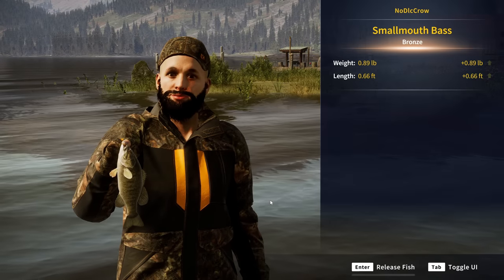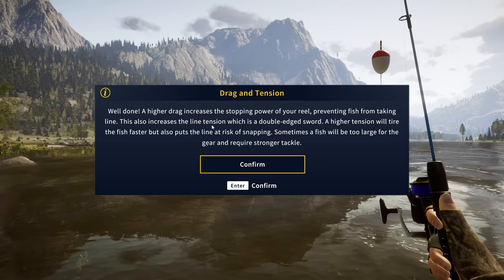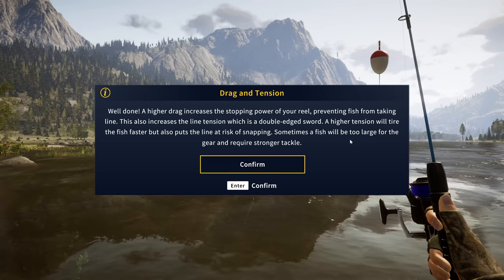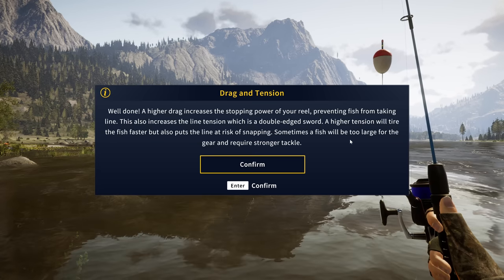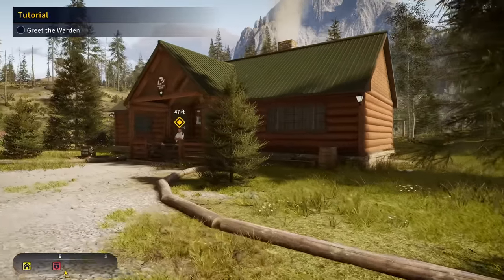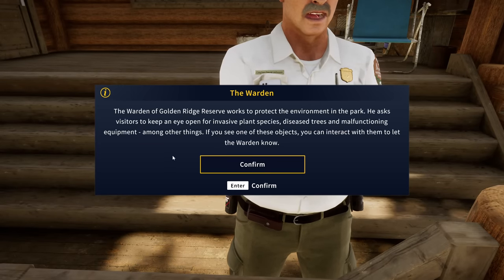What we're going to do here is just feather it in — and there we go, a bronze smallmouth bass. A higher drag increases the stopping power of your reel, preventing fish from taking line, but also increases line tension, which is a double-edged sword. Higher tension tires the fish faster but puts the line at risk of snapping. Sometimes the fish will be too large for the gear and require stronger tackle. Now we head over to greet the warden, who I believe will give us another mission.